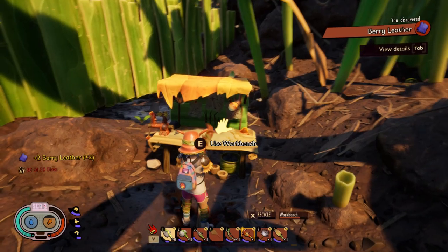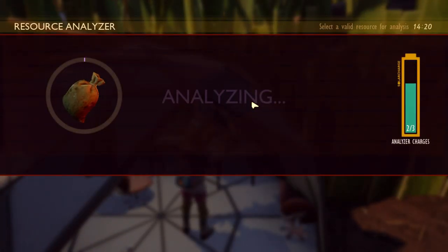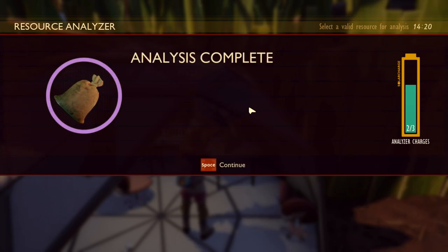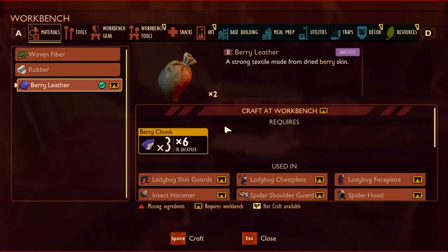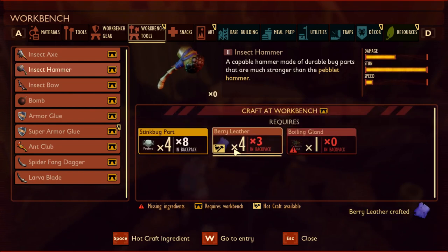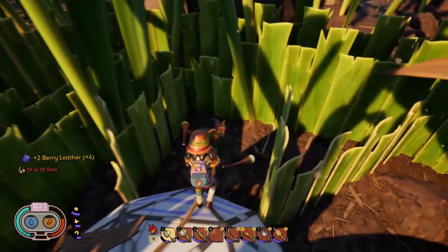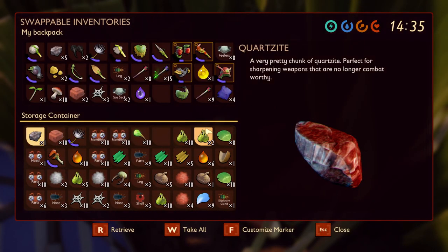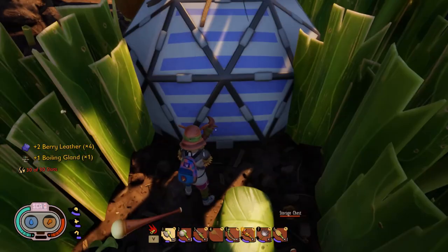Here you can see me crafting the berry leather from the berry chunks. You can also analyze the berry leather on the way, but if you've already unlocked it you won't discover anything new. Now it's time to craft the level two insect hammer. The boiling gland is in storage, so retrieve it from there.